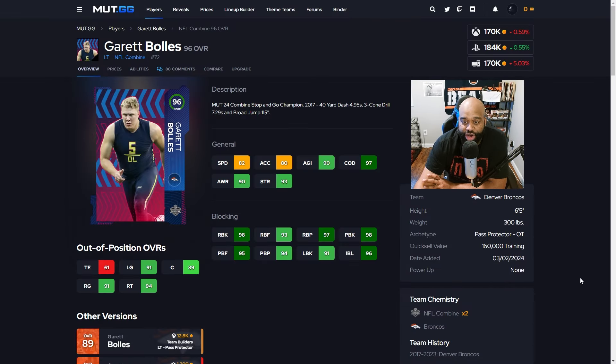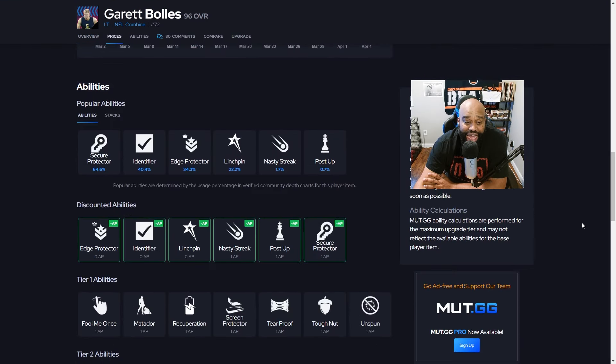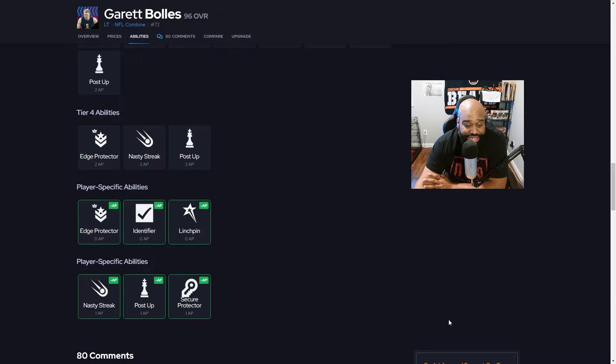Let's move to the offensive line — you gotta have a really good offensive line in this game because the pass rushes are insane. Garrett Bowles is arguably one of the best left tackles in the game right now. He comes in as a 96 overall and will cost you about 170k. His stats: 93 strength, run block up to 98, pass block also at 98, impact block at 96. He comes in at 6'5" 300 pounds. I like this card because of the abilities: Nasty Streak for one AP, Post Up for one, Secure Protector for one, Edge Protector for zero, Identifier for zero, or Linchpin for zero.